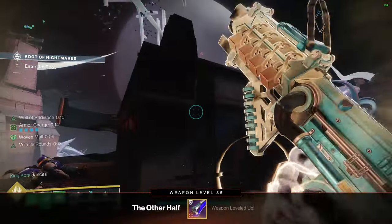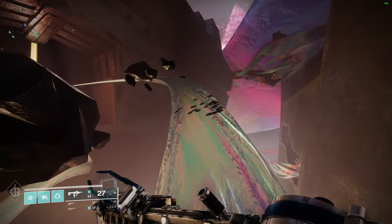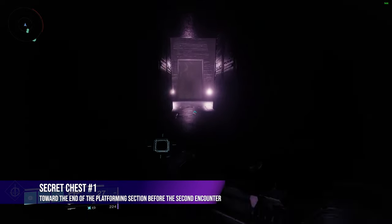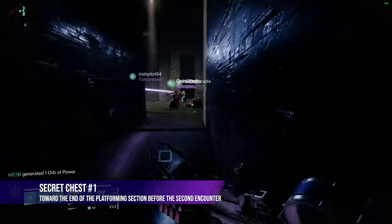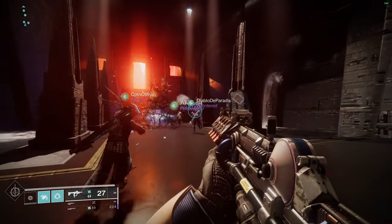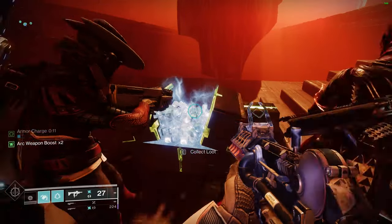Once Cataclysm is cleared, you'll have to platform a bit to get to the next encounter — that's a recurring theme with this raid, there's a lot of running. Look out for ledges to climb, gaps to cross, and things to drop down into. Make sure you stop and jump off to the right to pick up your first secret chest. There is a giant tormentor here guarding the chest, but he's not too difficult to deal with. Once you get the chest, just keep progressing forward — you're almost to the second encounter.